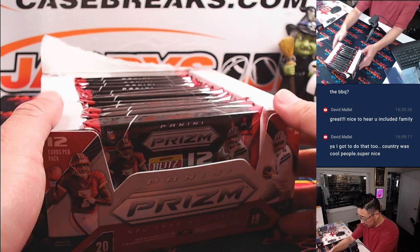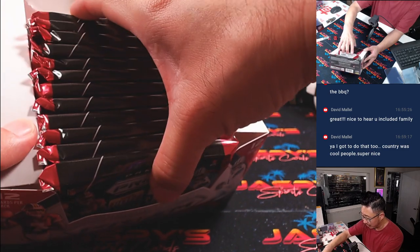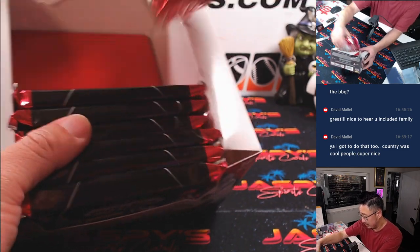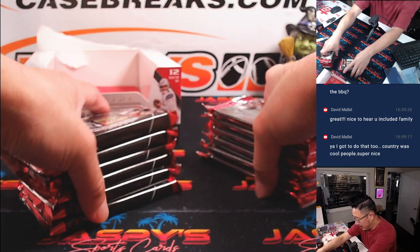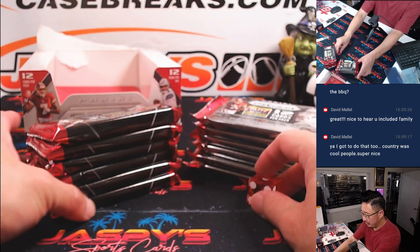So we'll count — one through twelve cards right here. There's twelve, right? Six on each side. There's an element of randomness — I'm going to split these two in half, pick a side, and then go to pack.